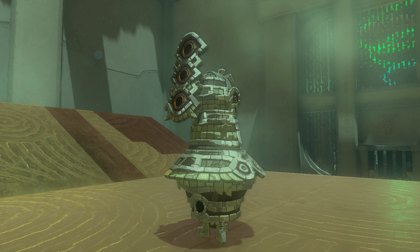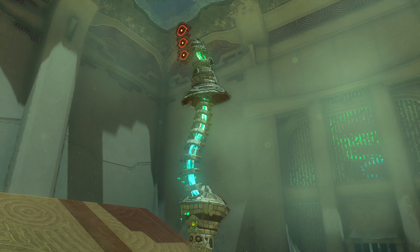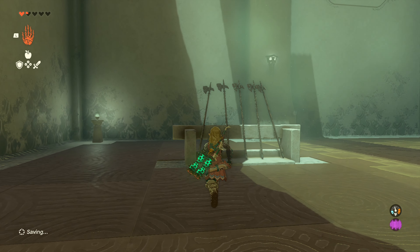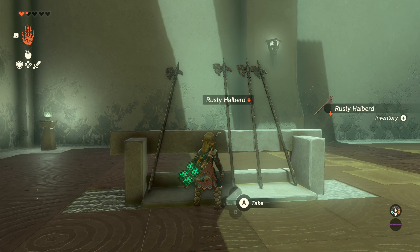Then you're gonna hold down R on your controller, aim at the construct, and throw it. The first time it's relatively easy. The second time, the construct's gonna have a little bit of patrol that it moves on.